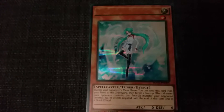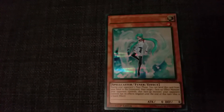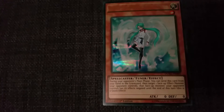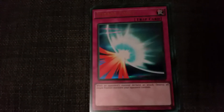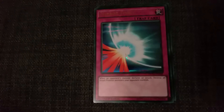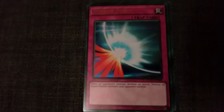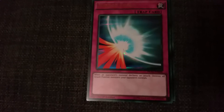Last pack — Effect Veiler, you know. Level one, attack zero, defense zero, Spellcaster Tuner effect. During your opponent's main phase, you can send this card from your hand to the graveyard and target one face-up effect monster your opponent controls — that face-up monster has its effects negated until the end of this turn. This is a quick effect. Oh my god — Mirror Force! Yes! I love this card — people don't realize how beautiful this card is. This card is just the ultimate trap card, apart from Magic Cylinder. I love it so much. When an opponent declares an attack, destroy all attack-position monsters your opponent controls. Do I even need to say it?